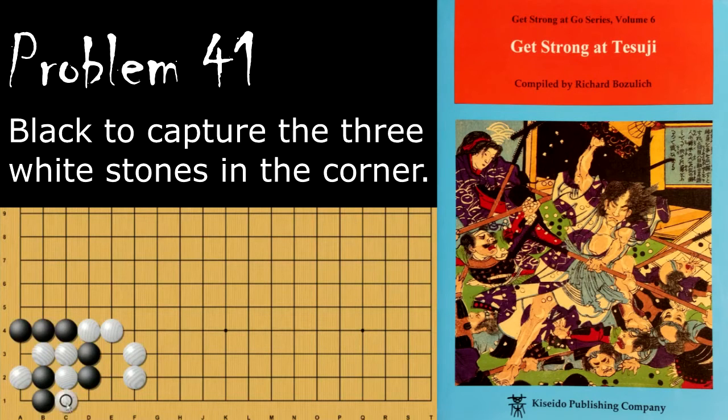White will then atari this, black will force capture, and then throw in, and now these stones are dead.